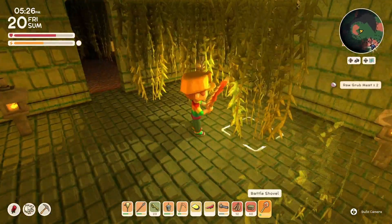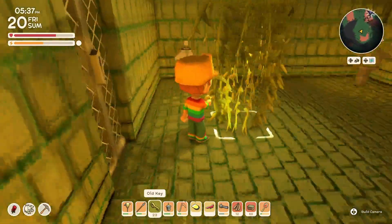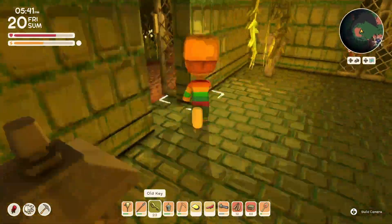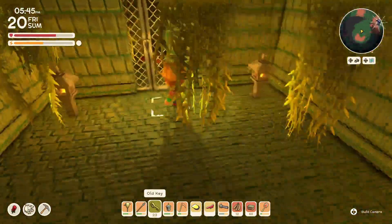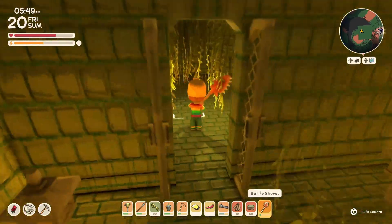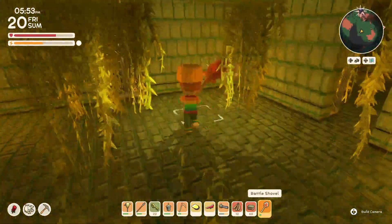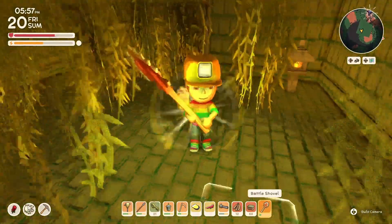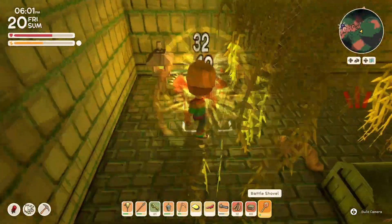They left behind some grub meat. That's just leading outside — wait, maybe not. Anything in this room? No. Looks like we've got to use another key. We've got a treasure chest!